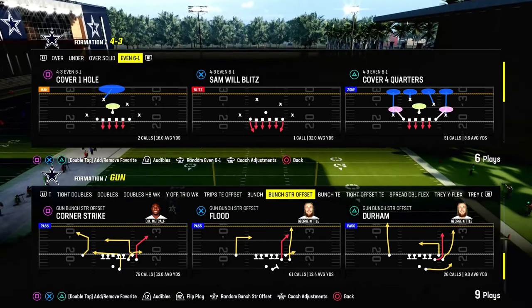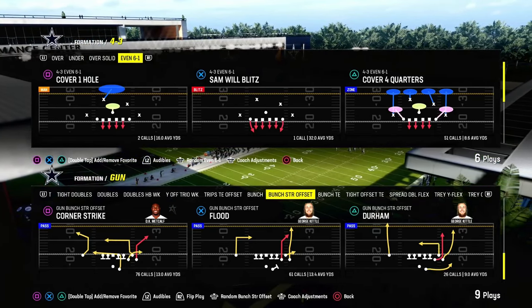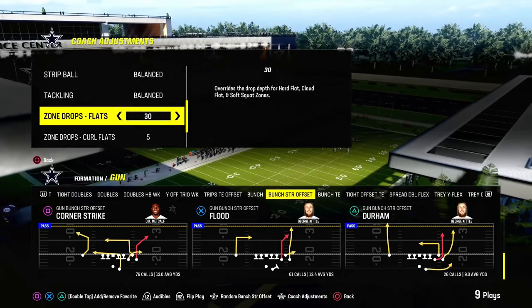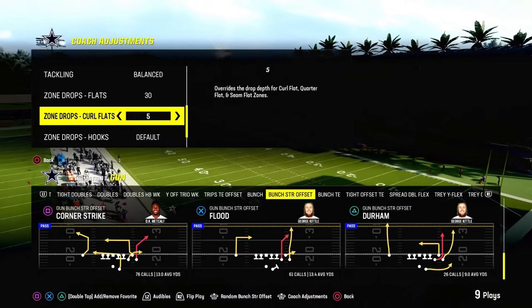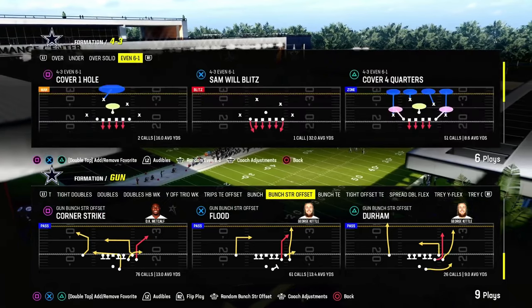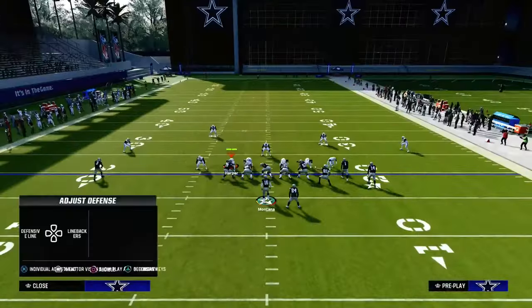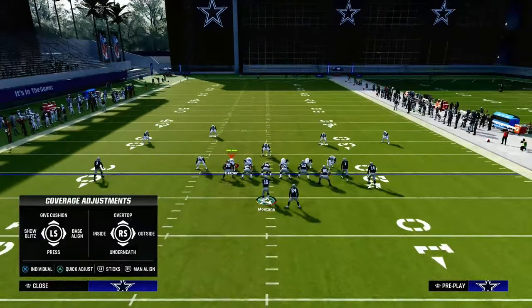What most people are doing post-patch, because blitzing is really not that effective, is they are going to a double Mabel style of coverage. What that basically means is we're going to try to double flat the sideline, where we utilize a cloud flat to stop a corner route, and a curl flat to stop a flat route, and then a deep zone over the top to stop the clear out route. So we're going to have flats on 30, curl flats on 5, and we're going to do this out of the 4-3 Even 6-1, which is kind of the most meta way that people are doing this. So you're going to call the play flood, and then we're going to set this defense up.